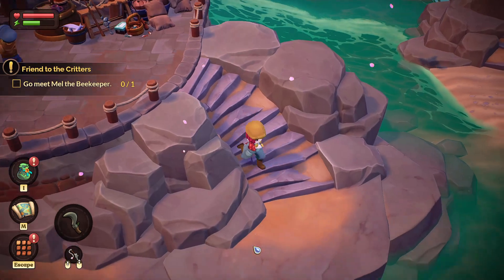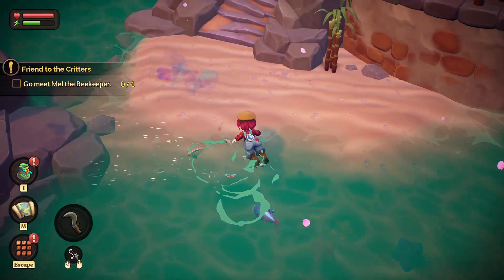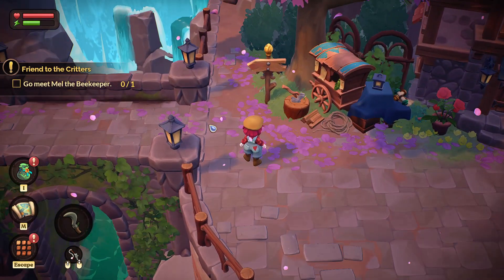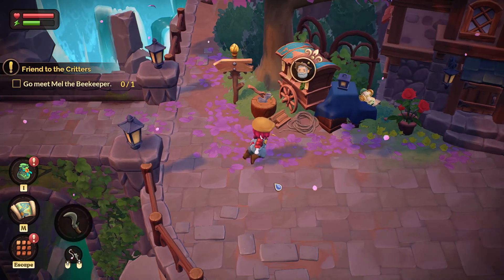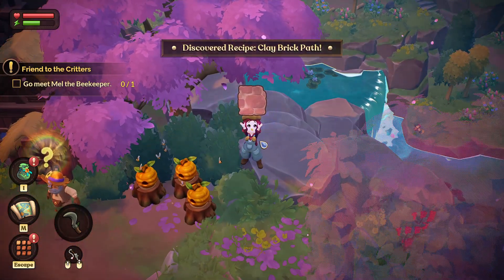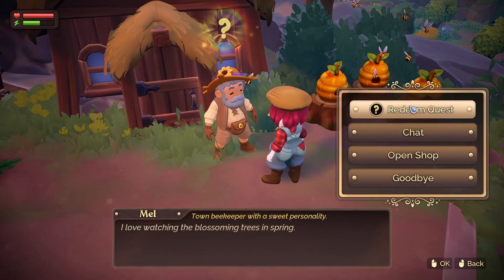All right, we jumped over — oh, another jump! Hello little crabby, I got you — nope, can't catch. All right, he ran away. Gotta get up there. Wait — map — track Mel. Oh, he's upstairs. Hello — oh look, there's a pattern! Oh, brick path! All right, there you are. 'I love watching the blossoming trees in spring.' Oh, I like that too.